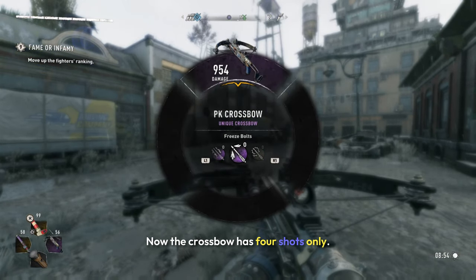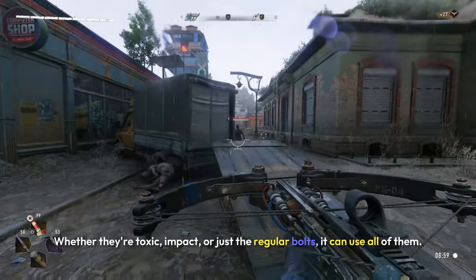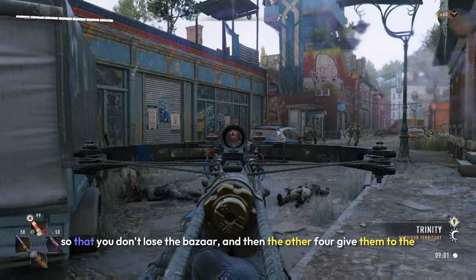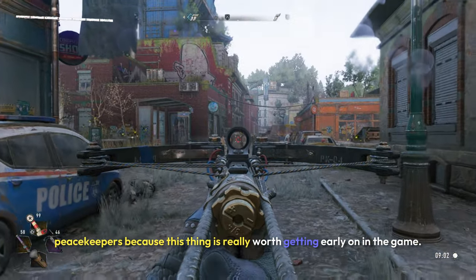The PK crossbow has four shots only, it's semi-automatic, and can use any type of bolts — whether they're toxic, impact, or regular bolts. It's a pretty good starting crossbow, and I recommend giving the first water tower to the Survivors so you don't lose the bazaar, then giving the other four to the Peacekeepers, because this thing is really worth getting early on in the game.